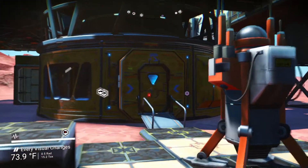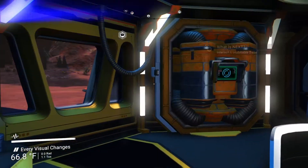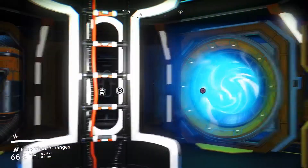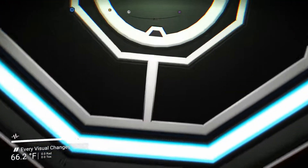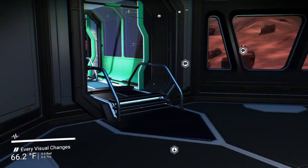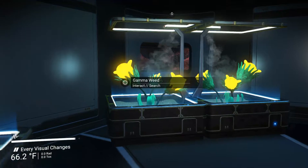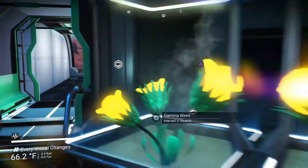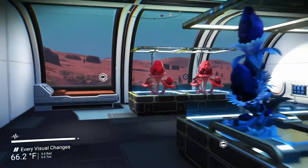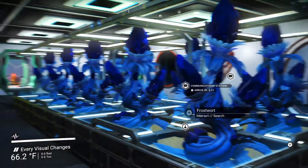Perhaps another one will be coming — No Man's Sky Next. Let's go upstairs. Which way first? Let's go this way. We've got some of these gamma weeds here that we can mix with the copyright flower to make some stuff to make living glass.